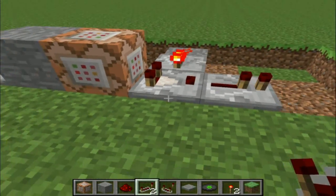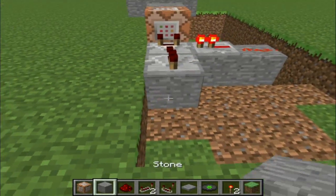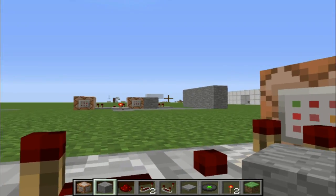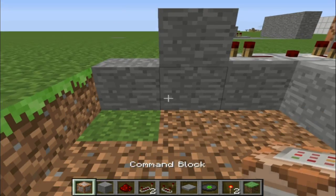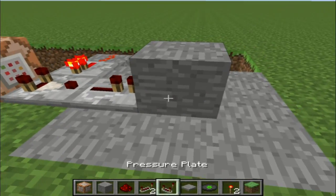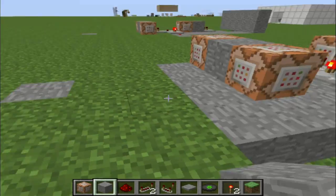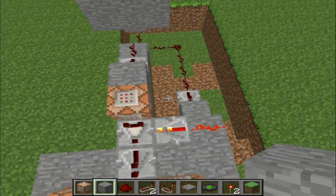Since the comparator only puts out a certain signal strength, just put a redstone repeater there for good measure. You can place a stone block because apparently the only way to power a command block is through stone using a repeater. I'm thinking there are more ways than that, but so far in my experience making this machine, that's as far as I've got. And that's going to be the block that I have the destination to teleport to.